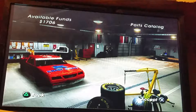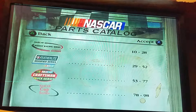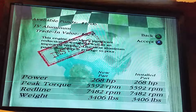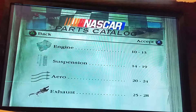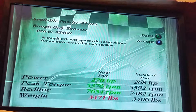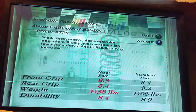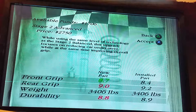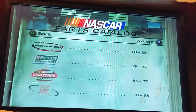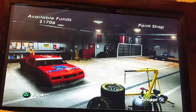We're going to the early deck of cards today. As far as the catalog is concerned, we just got the engine upgrade. The exhaust is probably $2,700 - same price as the suspension at $2,800. So the next part I'm going to get is the exhaust. I always want to get the cheapest ones and then work on the expensive ones.